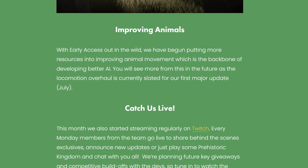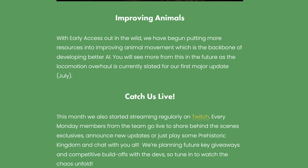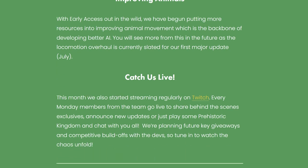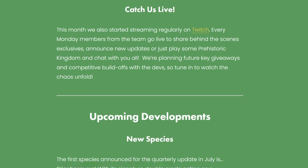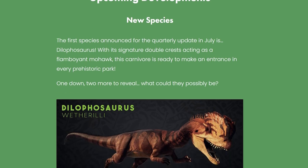With early access out, the team has begun putting more resources into improving animal management, which is the backbone of developing better AI. The locomotion overhaul is currently slated for the first major update in July. They've also been streaming quite a lot on Twitch, so if you're interested you can head to their Twitch channel and catch them live.